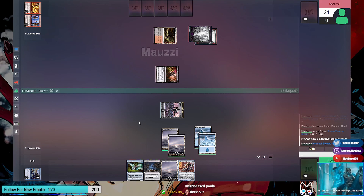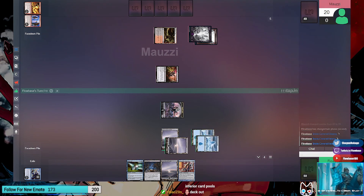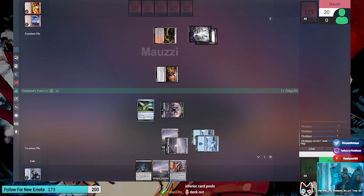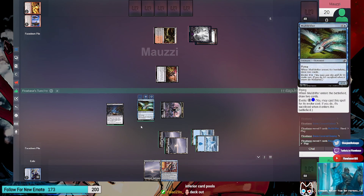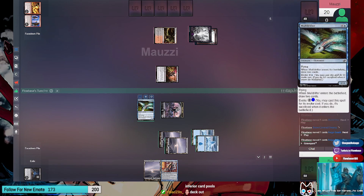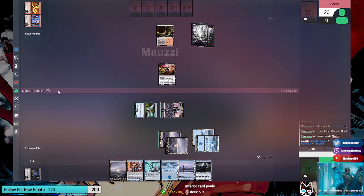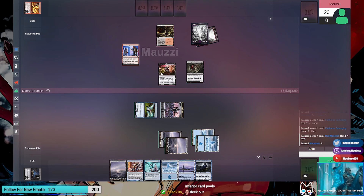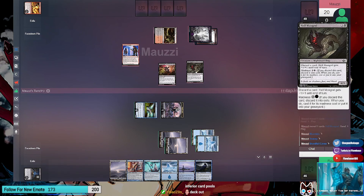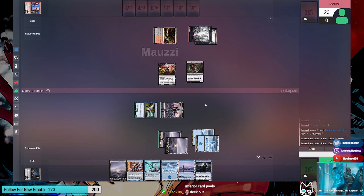Tap three, Mold Drifter. With the trigger on the stack - Feign Death! Targeting Mold Drifter. Basically draw four, right? Yeah, draw four and it's tapped with a counter on it. Untap, upkeep - cast Faithful Salvaging from exile. Discard Hellmongrel and madness it in. It's a four-three. Draw Faithless Salvaging, draw for turn.